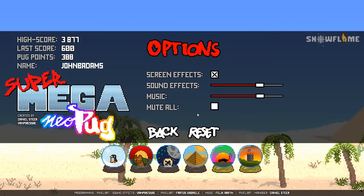In the options there's nothing really much to choose. All the graphics settings are chosen before you get into the game. You can just change your sound effects and music, you can mute everything, and there are some screen effects you can turn off as well.